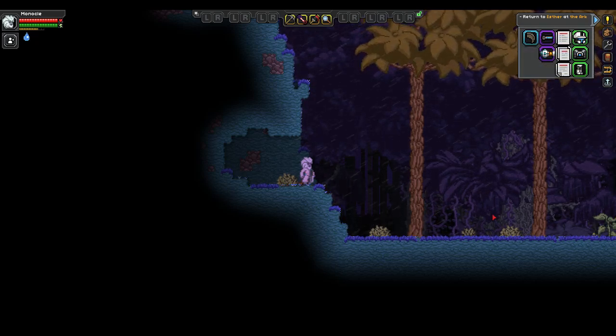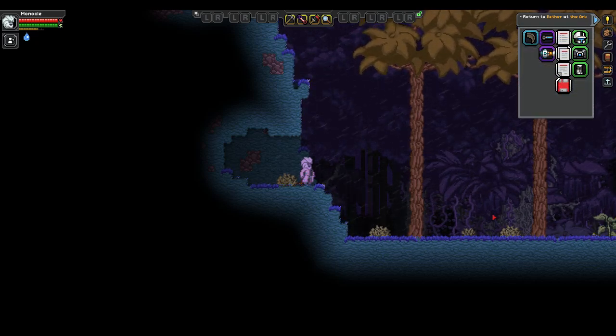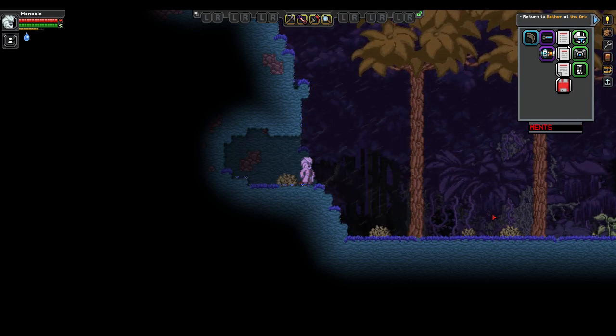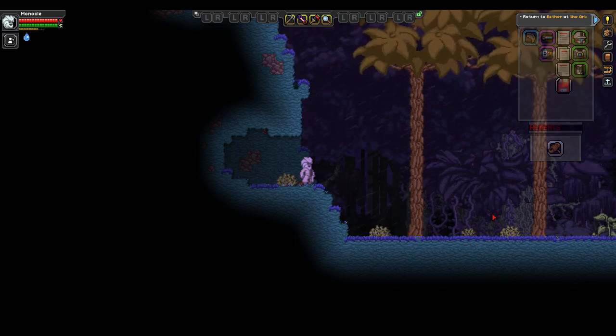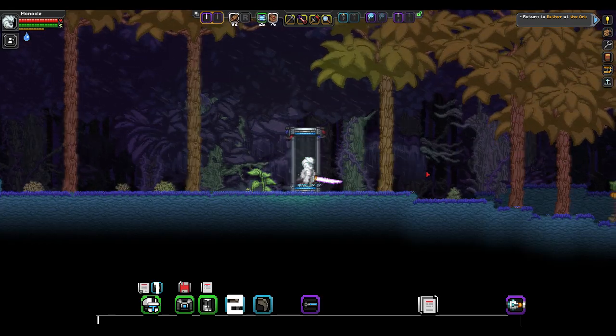Hello everyone, today we're going to be going through the Mininug Stronghold. In the top right corner you're going to see a list of items we're going to be collecting, but there's also a requirement of just climbing rope and we're going to need that to get the right translation wheel. So we're just going to get started here.